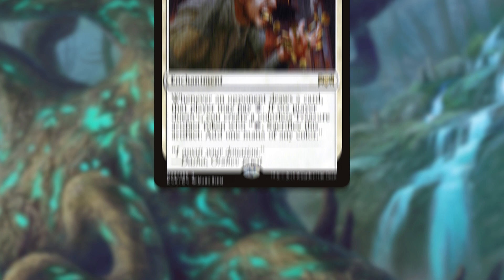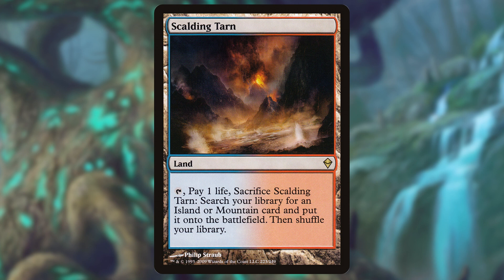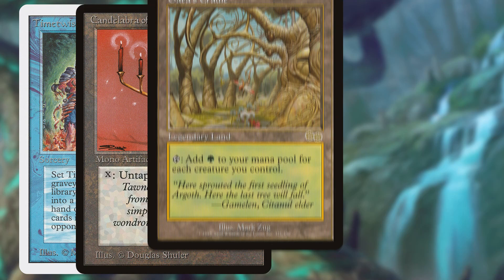Something that can be a huge barrier to entry for a lot of formats in Magic the Gathering is the price. Standard has rares and mythics that sometimes bleed into other formats, making their price incredibly inflated, while Modern and Legacy have expensive lands and staple cards that are hard for newer players to pick up, making the format feel impossible to access from square zero.